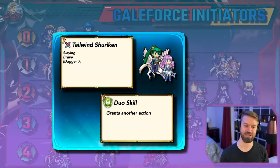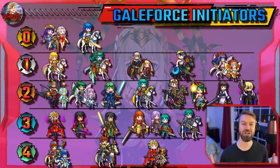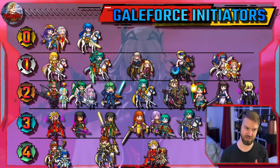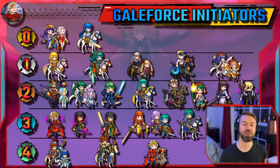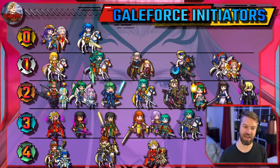Duo Leg Yarn has most of that same stuff but also gets a lot more bonuses. I think this is a better unit than people give her credit for — she just doesn't have quite the impact the past ninja units have had.